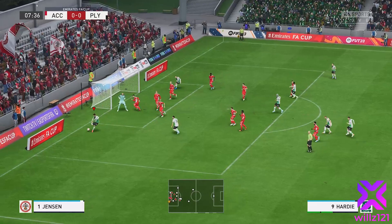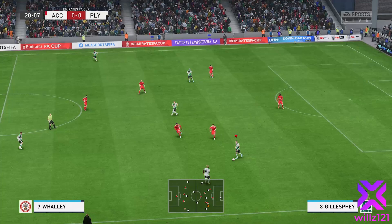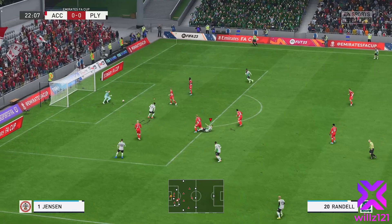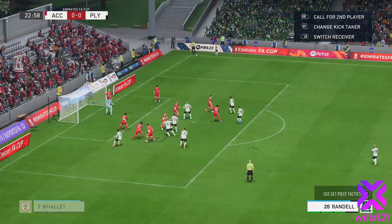In the sixth minute, corner out to the edge of the box to Whittaker, looking for the finesse shot into the corner — doesn't quite make it, it's a good save. The ball breaks down and it's turned over by Accrington. The board wants us to make the last 16 in the FA Cup, which I can't see happening, but getting past Accrington is the first job. Started working on this corner routine playing to the edge of the box, but it didn't work out this time.